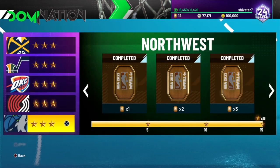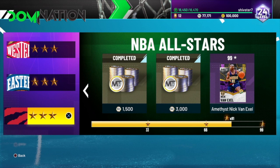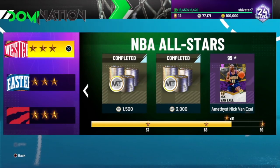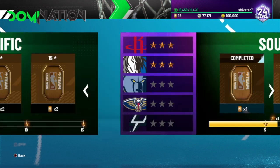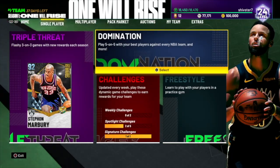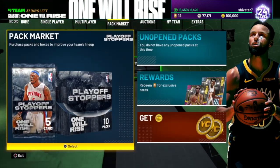I wanted some tokens quickly, so what I did is I completed one division, got to the Pacific division, played two games, played two games in the Southwest, and got to the last one. These last three games you get a lot of tokens — I got six plus ten, that's 16 tokens right there, five plus six is 11 tokens, and another 11 tokens. That's 38 tokens just from playing those three games, which is pretty worth it. From current domination, just from playing all the games, you make 74 tokens total just from doing all of this.